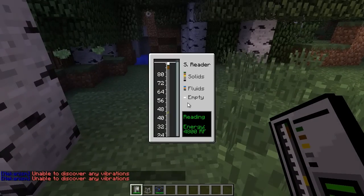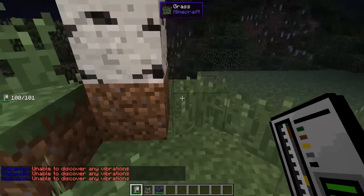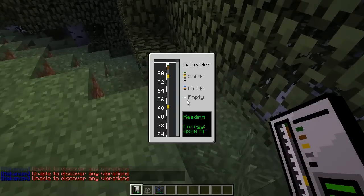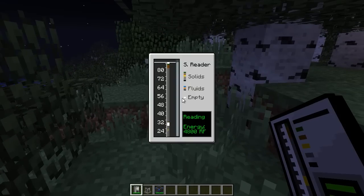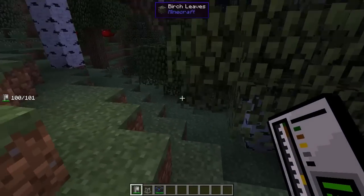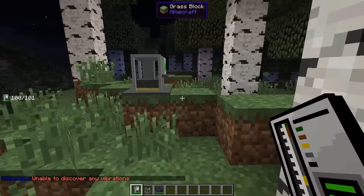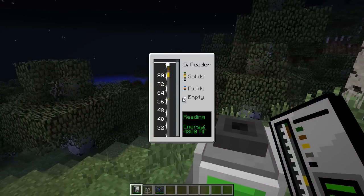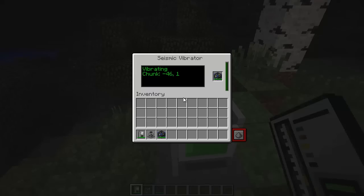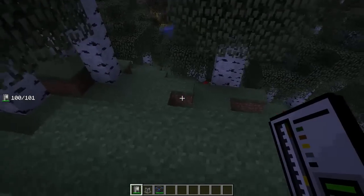And you can just see where you want to place something. It does what it does very, very well. I really do encourage you guys — if you can think of a way to make this more useful or easier to use without actually making it too overpowered, definitely leave some suggestions in the comments. I'm quite sure the Mekanism development team would love to hear about it. I think this is a very cool thing, and I'm very eager to get this set up in a new world and start actually using it to see what it yields.